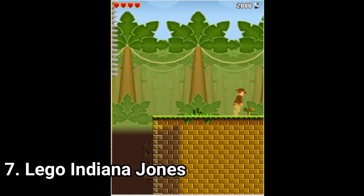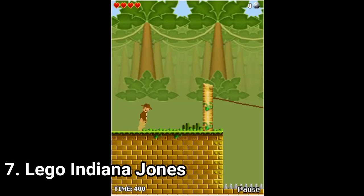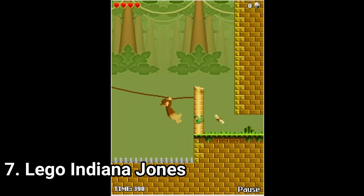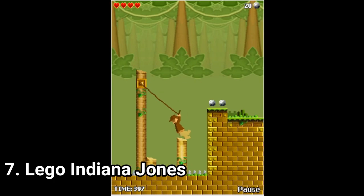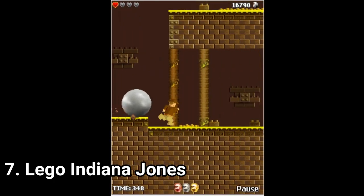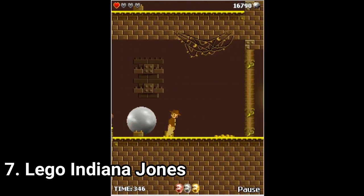LEGO Indiana Jones is a platformer and a pretty damn good one. It's not stereotypical — you get to jump from one platform to the other, but you also get to use a whip to get across gaps, and you get chased by giant boulders. The game is a marvellous experience.